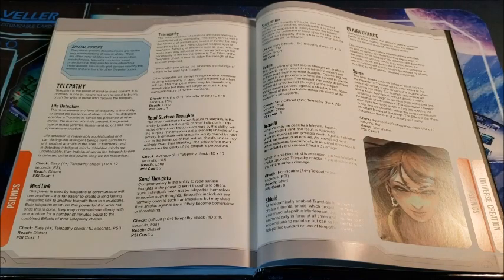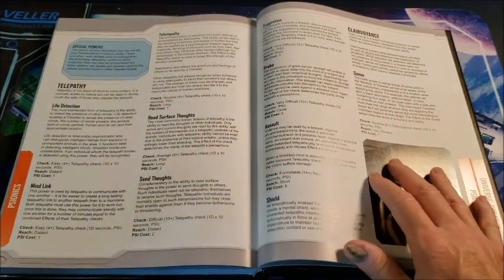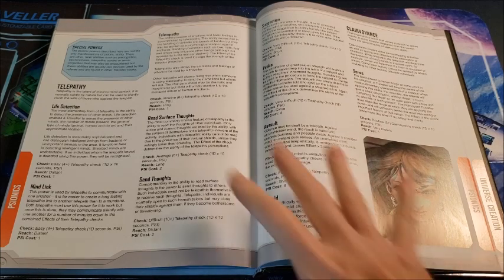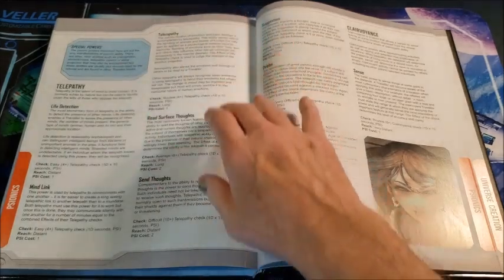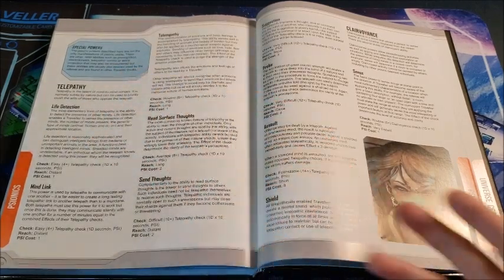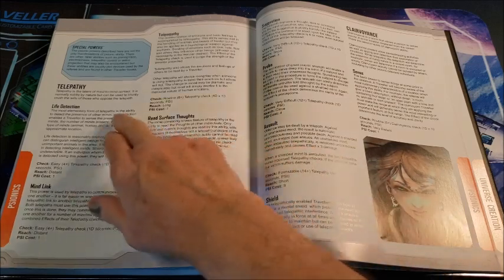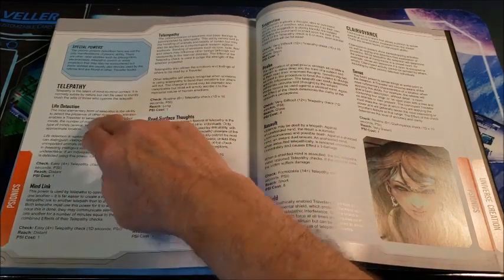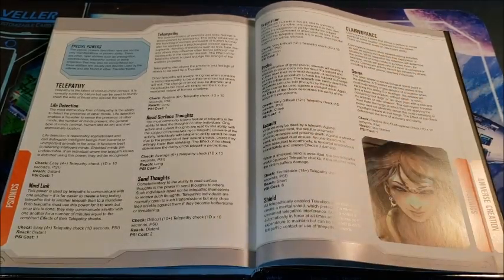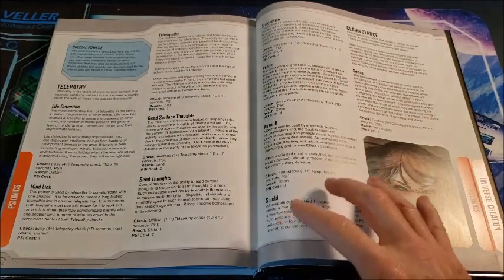Now we go to telepathy — mind-to-mind contact. Under telepathy we have nine talents, and by becoming a telepath (having telepathy zero as the book refers to it), you automatically have all nine of these without any kind of check. You are considered naturally gifted in use of all these powers. That's really strong. Going through them quickly: Life detection is an easy check at 4+, reach is distant, costs one psi point — this lets you detect if there's anybody in a room beyond a closed door. Mind link lets you communicate mentally with another telepath; it's an easy roll, psi cost of one, but the other telepath has to allow it. Telempathy is basically empathy — I can feel what another creature is feeling; routine 6 check, long range, psi cost of one.